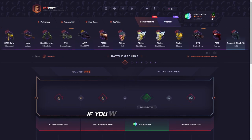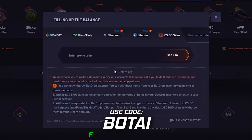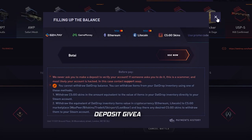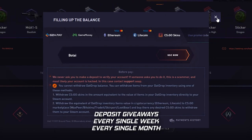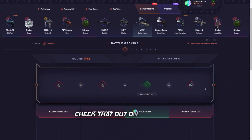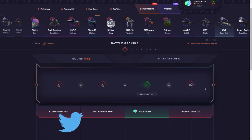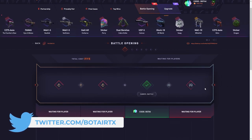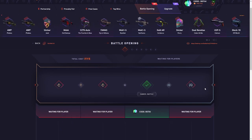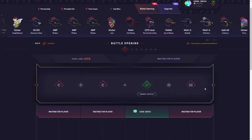If you want to play on datdrop.com, you can use code BOWTIE — that would be really appreciated. Go to the top right, use promo code BOWTIE, and you get 5% extra on your next deposit. I do tons of deposit giveaways — thousands of dollars every single week on my Twitter, link in the description below. I also have a Discord, and you have a chance to win $300 free battle every single week for using my code.